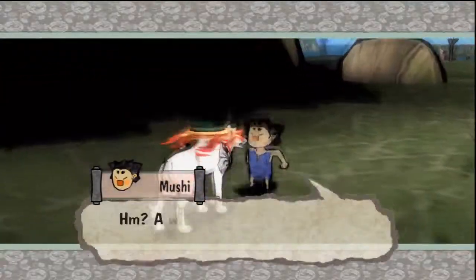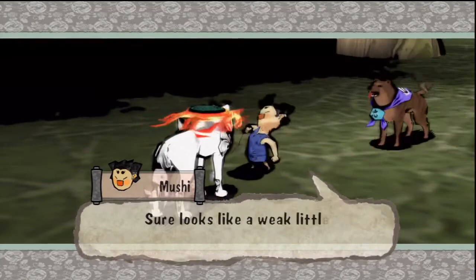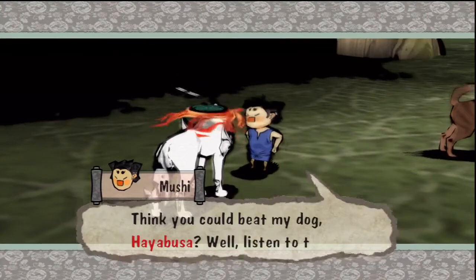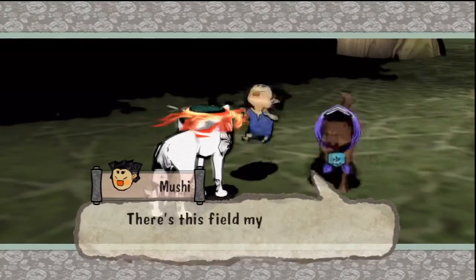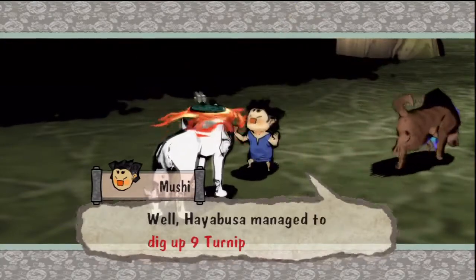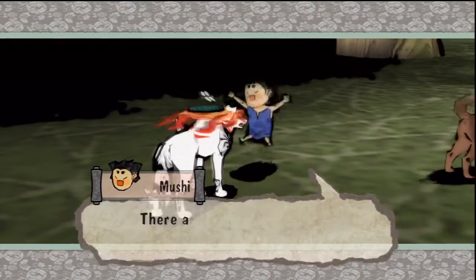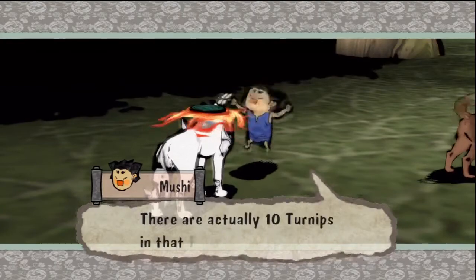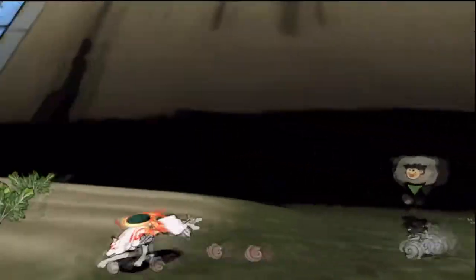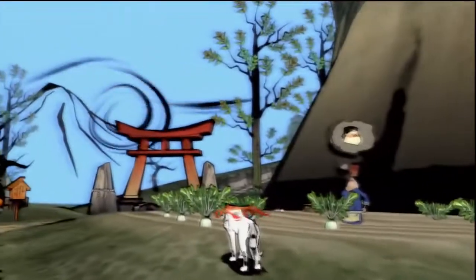We talked to this kid. Sure looks like a weak little bugger. Think you could beat my dog Hayabusha? Listen to this — there's this field my mama tends to. He managed to dig up nine turnips in a row, even though my mama was chasing him around trying to slug him. So the challenge is to dig up all ten turnips in the field while getting slugged, which is actually reasonably easy for us because of our celestial brush skills.